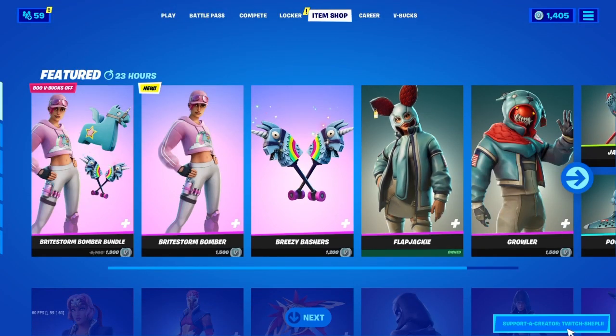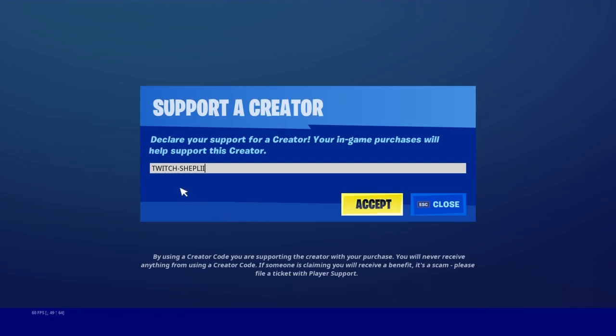YouTube Shep here guys. Before we get into the video, make sure you guys use my code twitch.shepley. I'm doing a big giveaway — I want to be at 750 unique supporters on my code. I'm doing a Nintendo Switch skin giveaway and also getting a $225 Fortnite gift card, three codes: one for me, one for my buddy, one to give away. Follow me on Twitter — I really want to hit 500 followers in the next month or two. Let's get right into the gameplay.